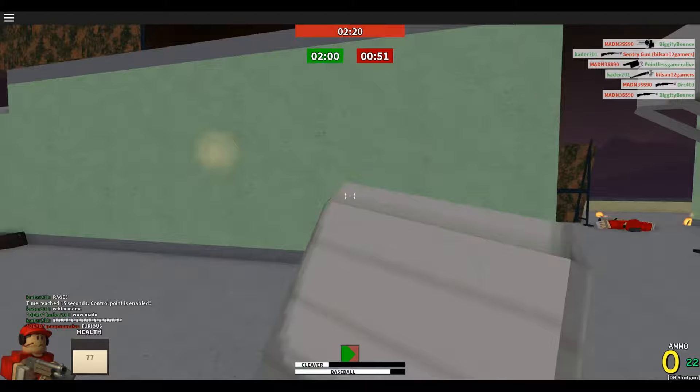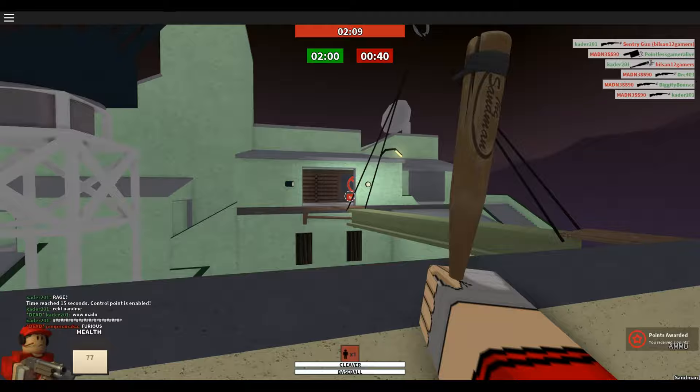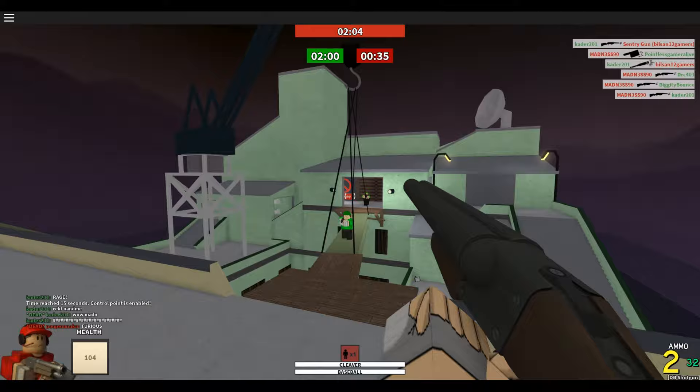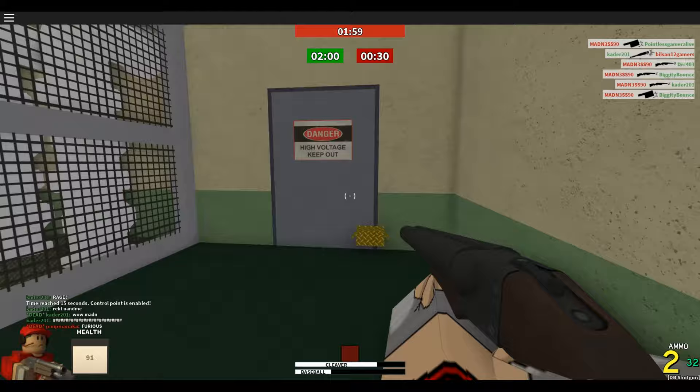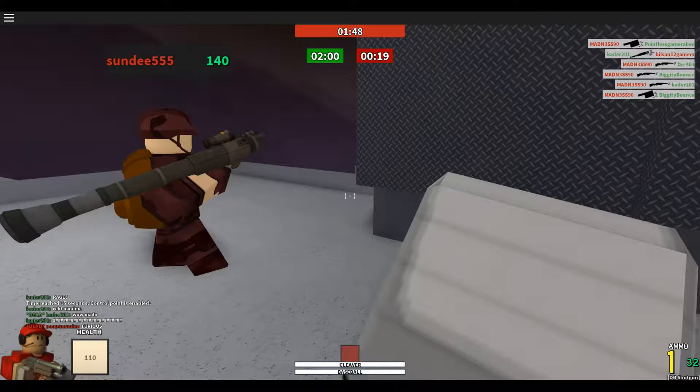Yeah, you want to stay mid-range. People hate Flanker and play against him so much because almost nobody can hit you when you're moving around this fast, having double-jumped. Cleaver combo — the Cleaver actually crits if you hit them when they're stunned, like critical hits. Looks like we're gonna win here, which is pretty good.